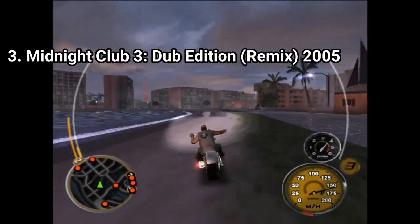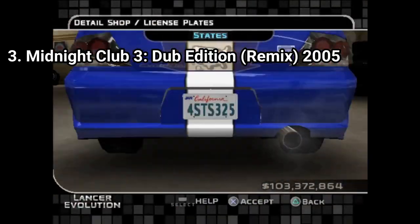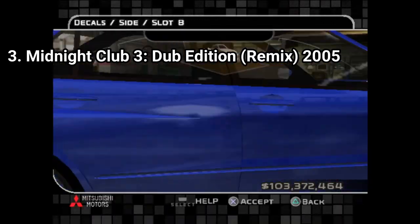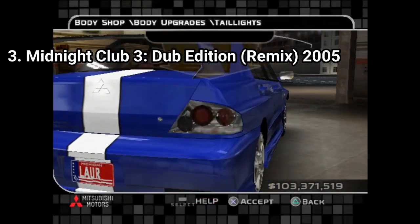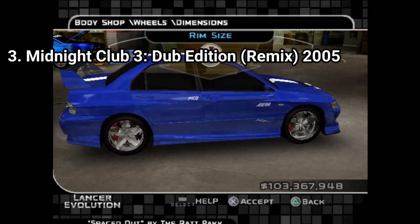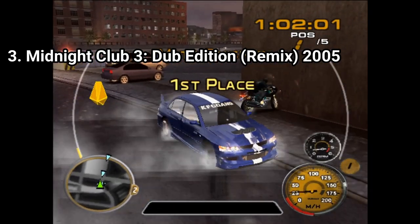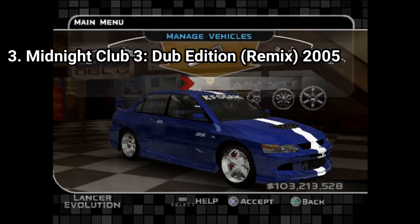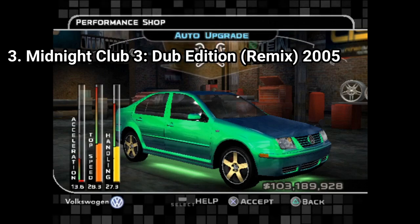This game is the first one that introduces something that would have been a big selling point from the beginning: customization. The customization options are plenty — and plenty is even too little to say. It even surpasses the wealth of options Need for Speed Underground 2 has. You can tune your vehicle in many different ways, and it's one of the best tuning menus I have ever seen in games. Another big improvement is that now you earn cash, with which you can buy cars, performance parts, and customization parts. This is a big improvement over the pink slip system from the previous game, and the customization system is one of the best I have seen in racing game history.